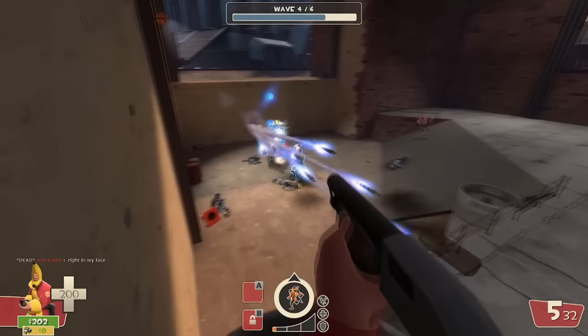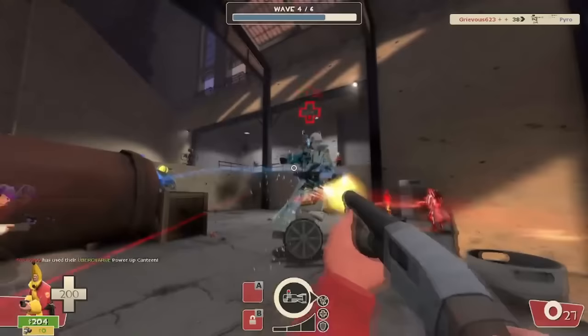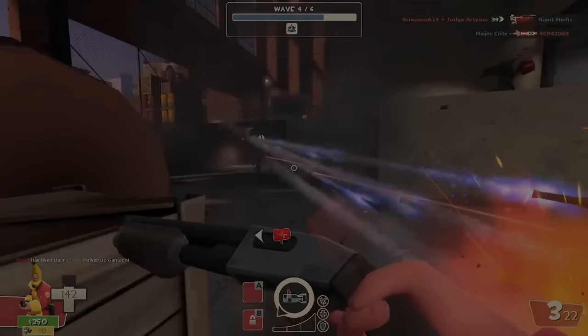Like the pistols for Scout, I'm lumping all of Soldier's shotguns together because they all suck for the exact same reasons. The shotguns are only effective at close range, but you already have a weapon that'll kill every robot before they get within 10 feet of you. I guess it allows you to shoot reflect Pyros without any risk of death, but that barely matters at all.